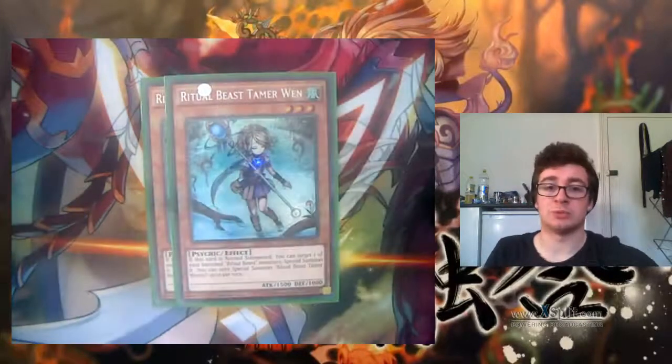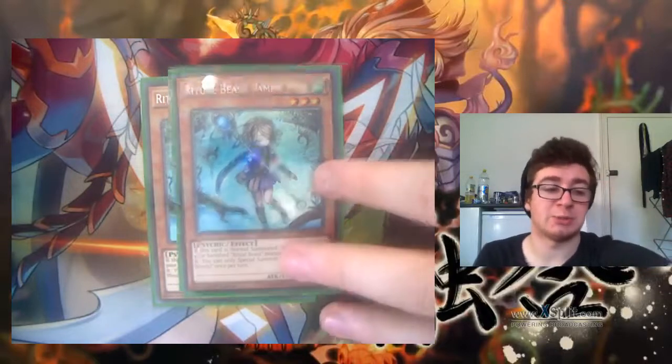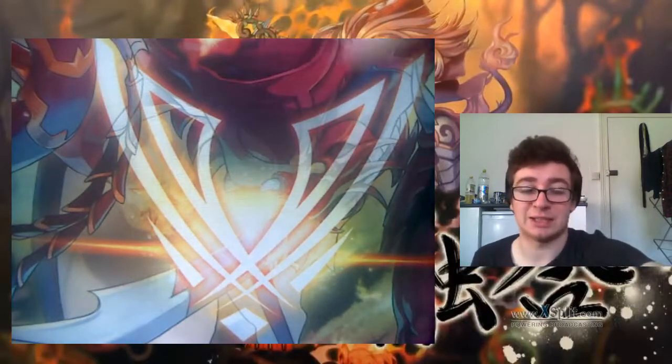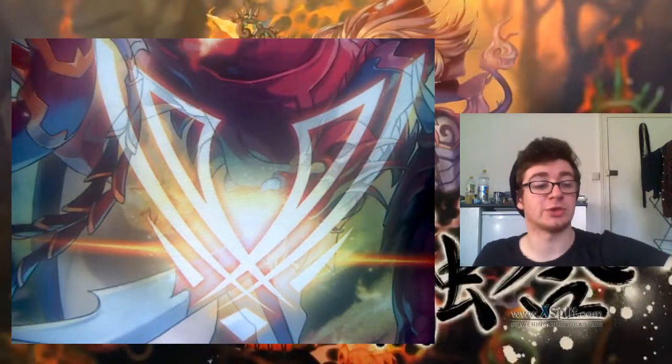Next we also have Ritual Beast Tamer Wen. This card is really good — it special summons one card from your banished zone. I'll explain why that's important and the fact that it's from your banished zone a bit later on, but this deck entirely revolves around going in and out of the banished zone with contact fusion.